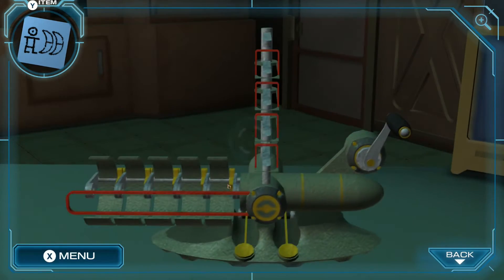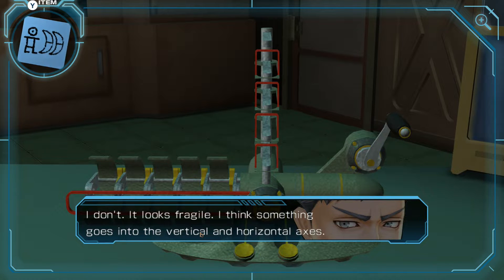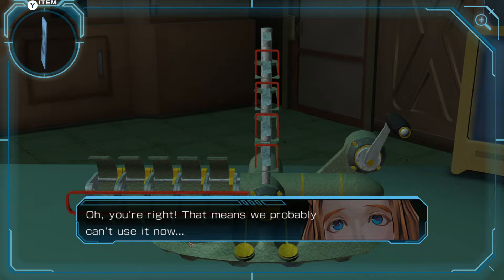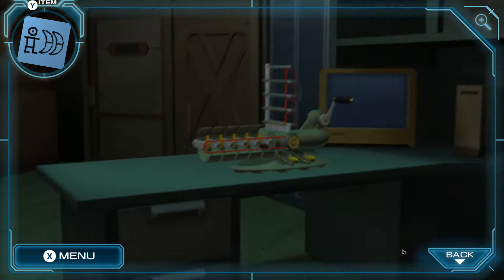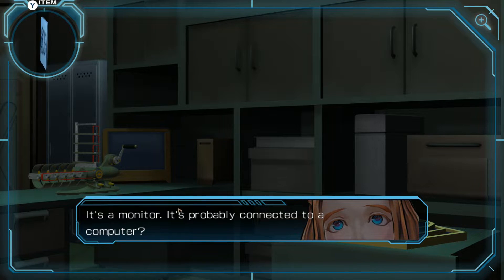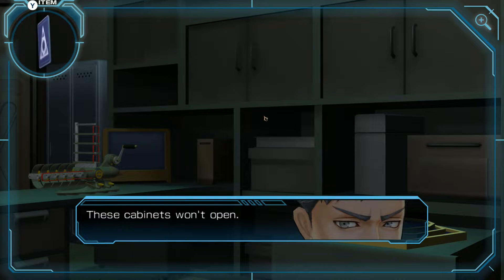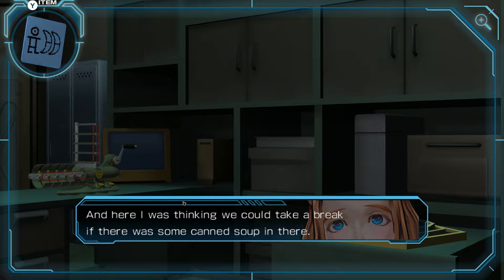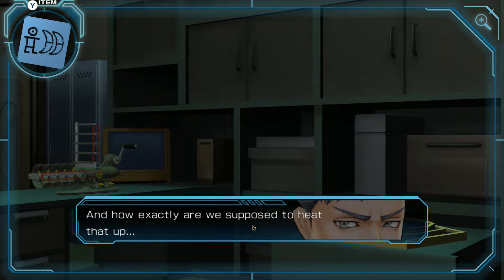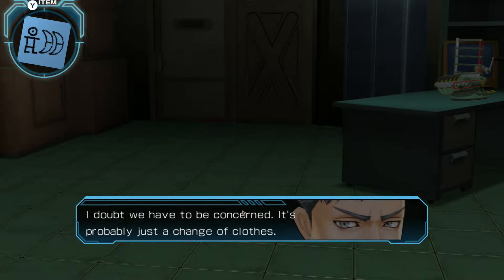What about this machine? Do you know, Sigma? I don't. It looks fragile — I think something goes into the vertical and horizontal axes. That means we probably can't use it now — need to find something to slot in there. What about this? It's a monitor, probably connected to a computer — it's not responding, I think it's broken. These cabinets won't open. And here I was thinking we could take a break if there was some canned soup in there. How exactly are we supposed to heat that up? We'll rub our hands together. This locker won't open. It's probably just a change of clothes.